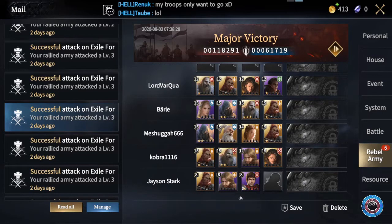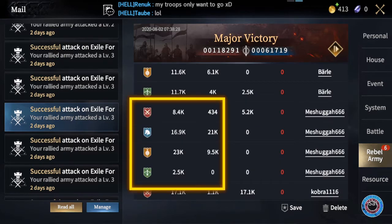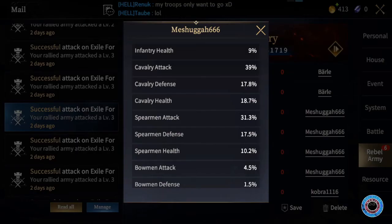That means everyone has to bring commanders boosting their own troops. For example, Meshuggah brings two cavalry and two spearmen commanders, which perfectly aligns with the large amount of cavalry and spearmen he's actually sending. In his stats you'll see cavalry attack and spearmen attack are mostly boosted, and that's important because all his troops are pretty much cavalry and spearmen.